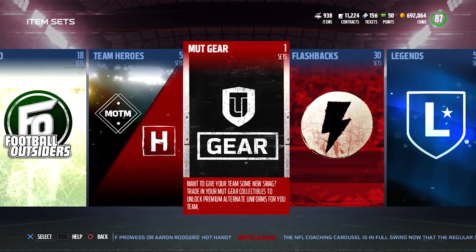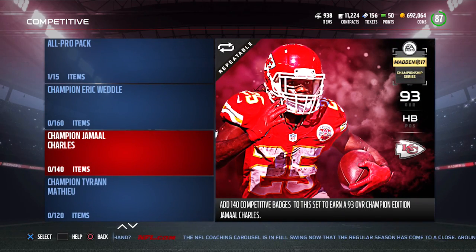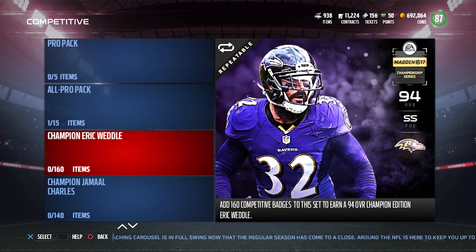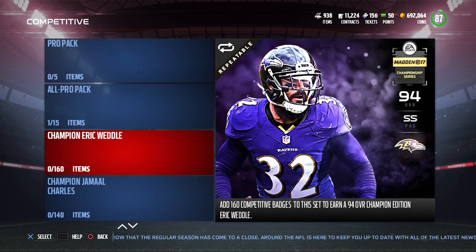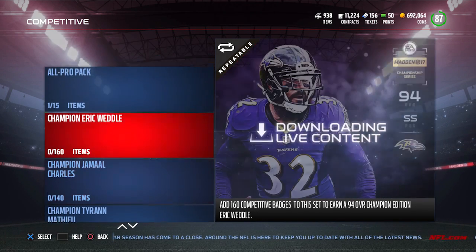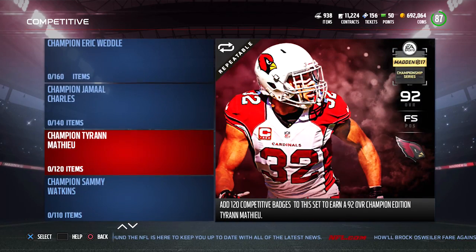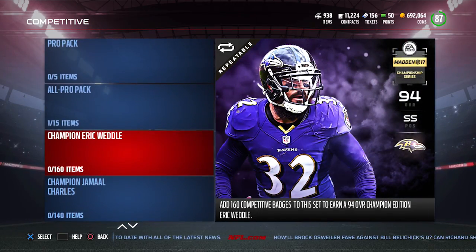The other cards added into the game today were the competitive ones — we got two new ones: an Eric Weddle and a Jamal Charles. Both of these cards look pretty decent. Jamal Charles is a 93 overall, Eric Weddle is a 94 overall. The Charles requires 140 competitive badges, and Eric Weddle requires 160 competitive badges — that is quite a few. It all depends on how important those players are to your team. You'd have to play a lot of competitive draft champions or salary cap to accumulate these. It's cool that they're adding new stuff; I just wish it wouldn't cost so much to complete these sets.